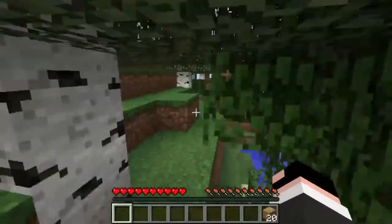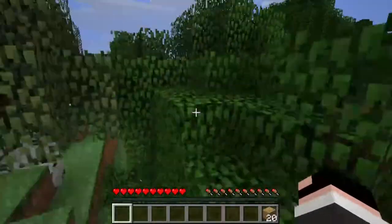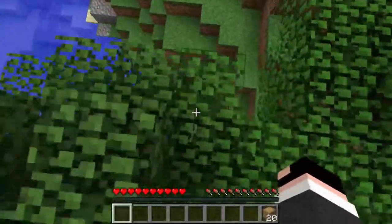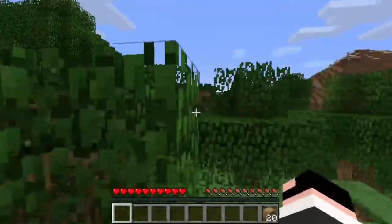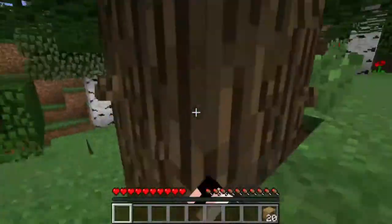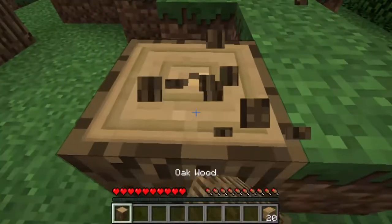What the heck is this? What, this tree — is this normal for an oak tree? It looks like we actually got a pretty good spawn. Yeah, we're probably gonna dig into that mountain shelter. Let's just grab some of this wood.